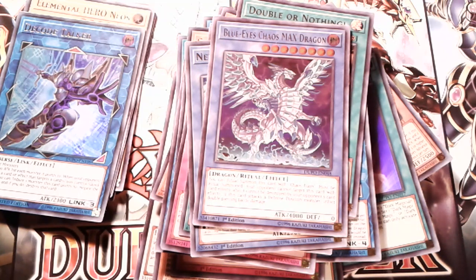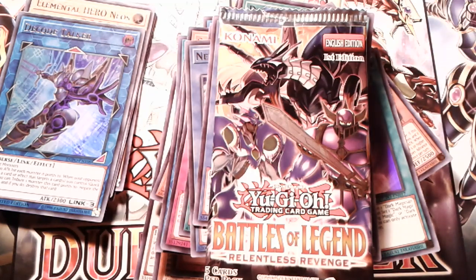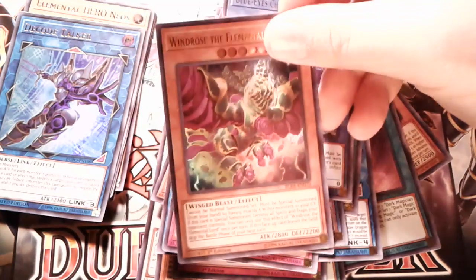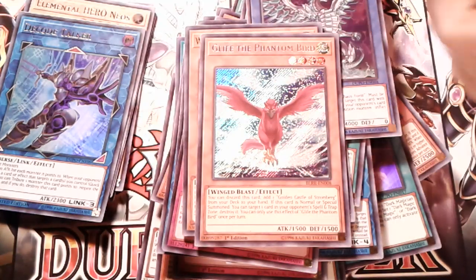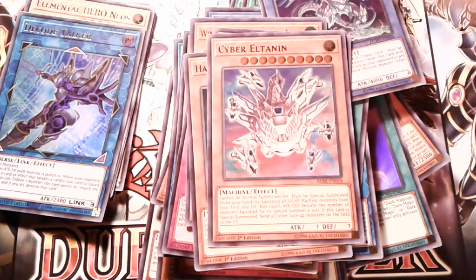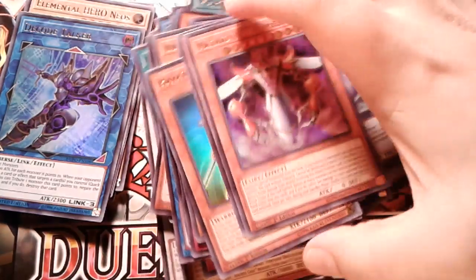Then for the Battles of Legends: Relentless Revenge — this was the last pack at Walmart so I decided to buy it. It is raining outside. From that pack I pulled Windrose the Elemental Lord, The Phantom Bird — actually a good card for the Golden Castle of Stromberg — Earthbound, Cyber Eltanin, which is pretty good for Cyber Dragons, and last but not least, a Time Lord.